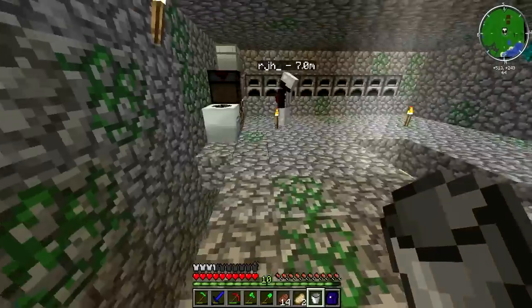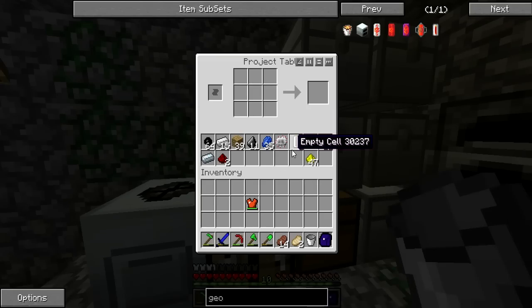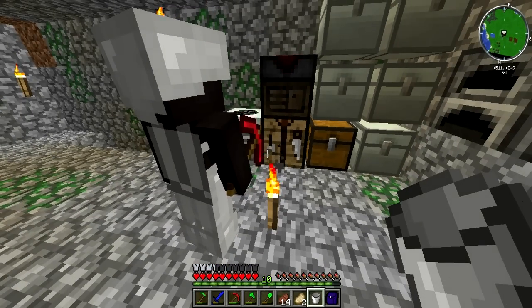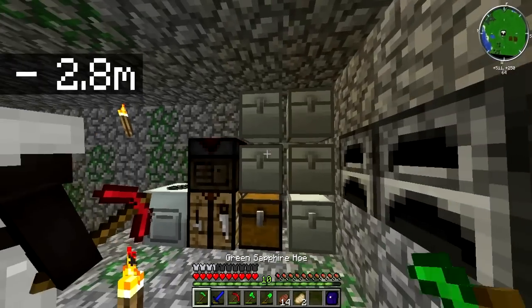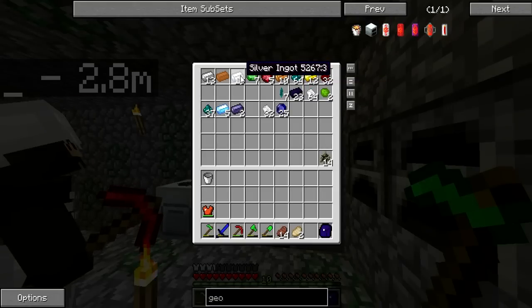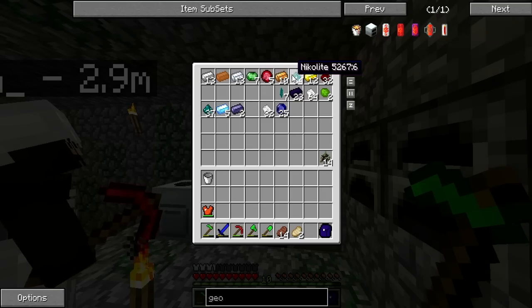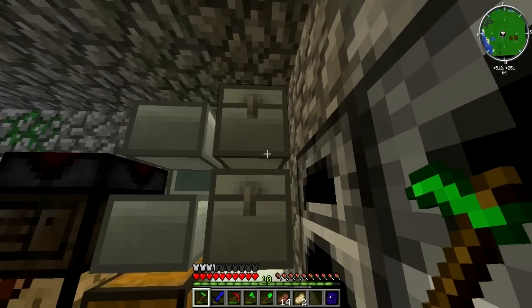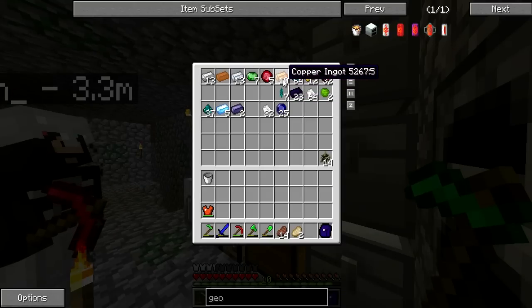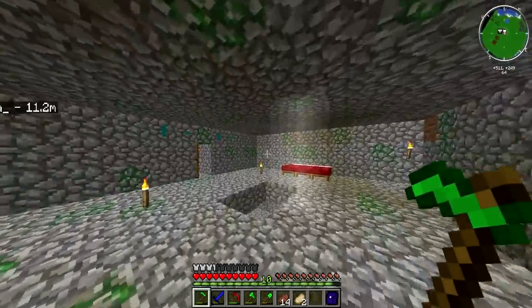We need to bring the macerator down here. We need bronze but we can't break it without a bronze wrench. We have one bronze, and we need five more. To get bronze you need tin and copper. We have ten copper but no tin. We need three more copper and five tin.